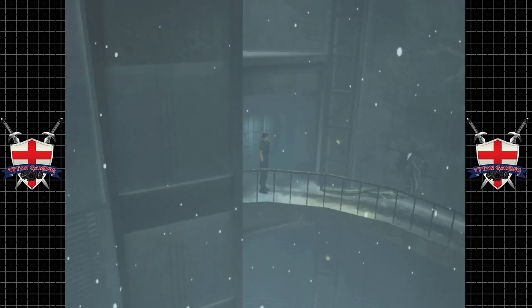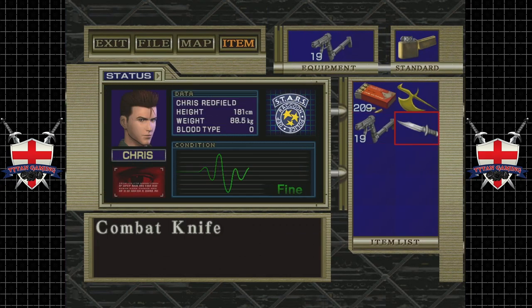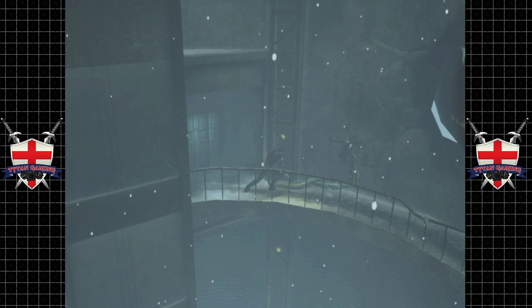Right, here we go — caution, emergency evacuation elevator. Seeing you a little bit later, I would wager. Well let's start exploring. Things are definitely looking a little bit rougher in here since we left. I'm curious to use the knife on this tentacle.